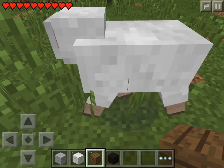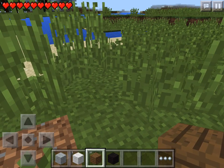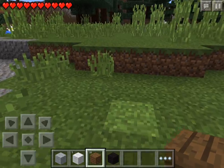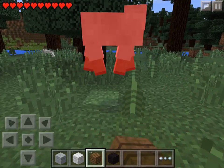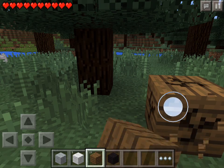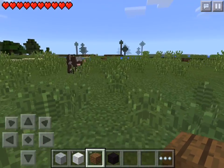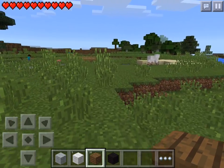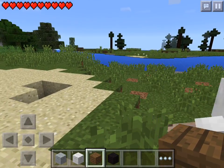It would probably be better to make a sword. Alright, I now have seven wool — I just need two more. Oh, there's another sheep. Boy, there sure are a lot of sheep in this game. Oh, there's a wolf or a dog or whatever that is. From what I remember, you can tame wolves by giving them bones, but I guess we would need a bone first, and that probably comes from a skeleton.